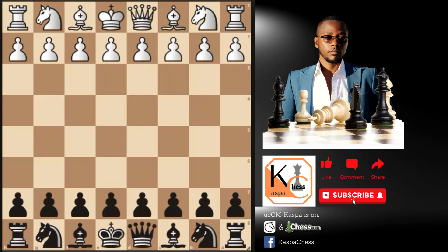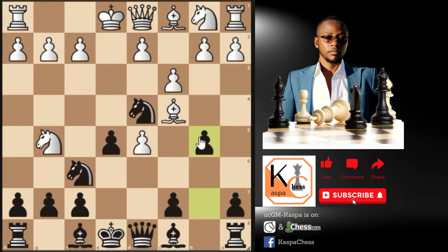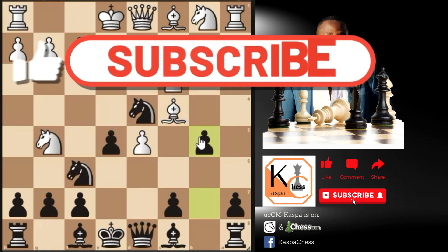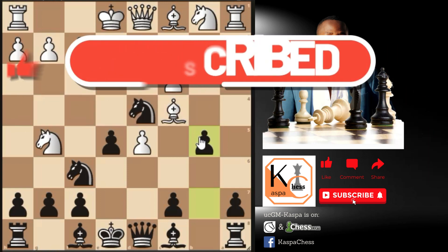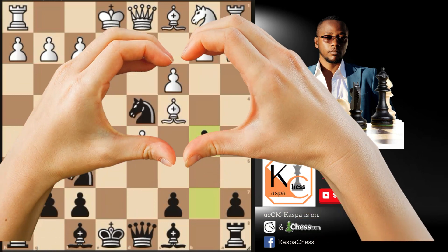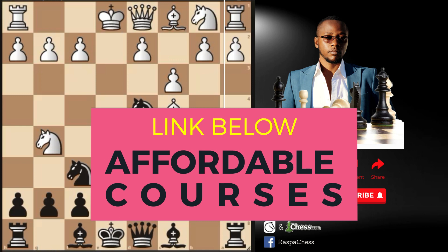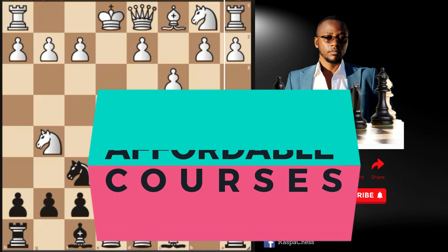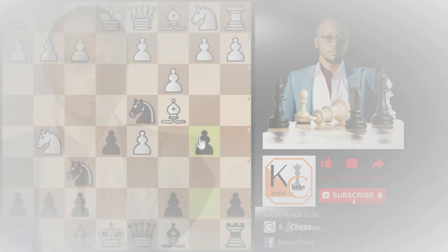There you have it — another way of playing the Two Knights Defense by simply delaying the pawn to d5 idea and only playing it on move six. If you enjoyed this video, please give it a thumbs up and subscribe to my channel. If you want to take your chess seriously, consider checking out my courses on my website — the link is in the description — and you can also join membership on my Patreon page. Have a good day and peace out.